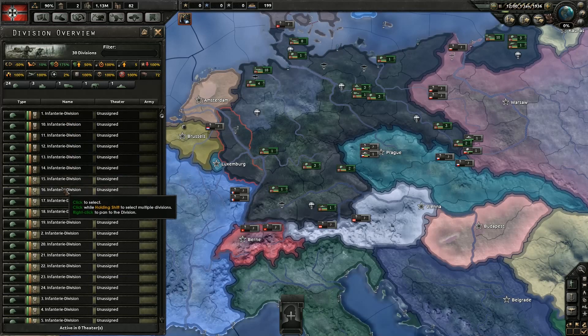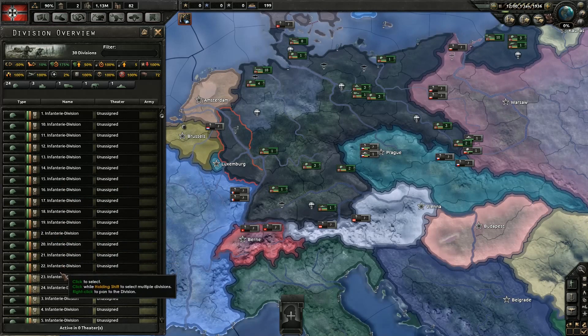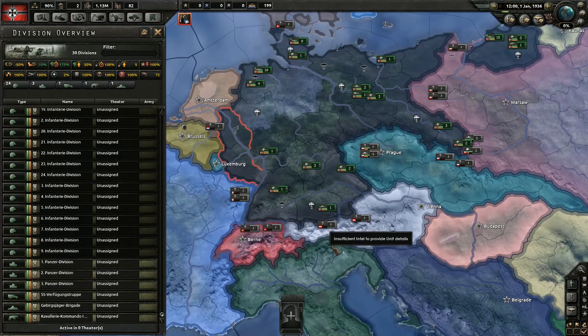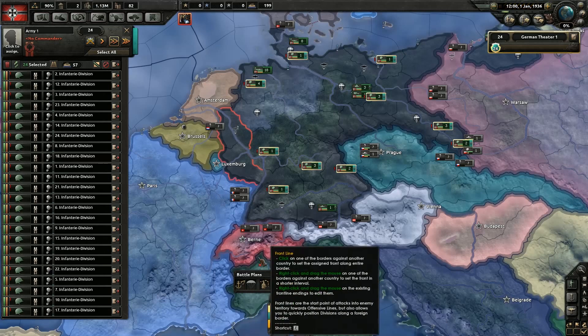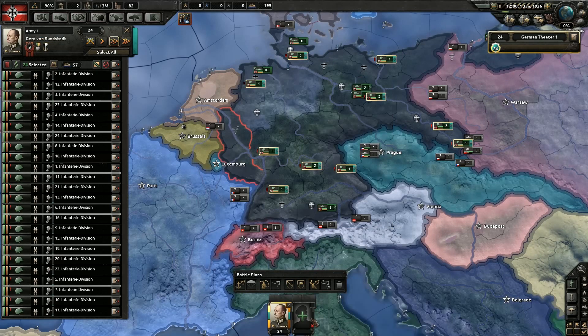Counting up twenty-four units exactly. Own combat and max entrenchment — we'll go ahead and give those guys that. And we'll name this... Ze Infantry. Awesome.